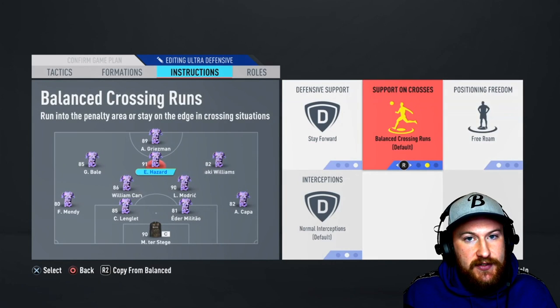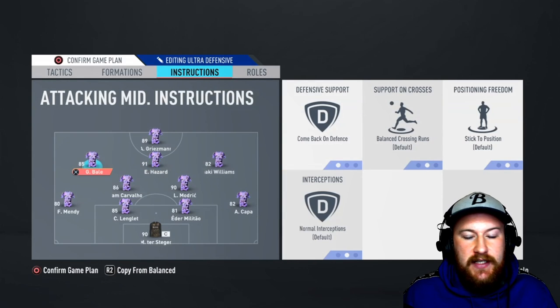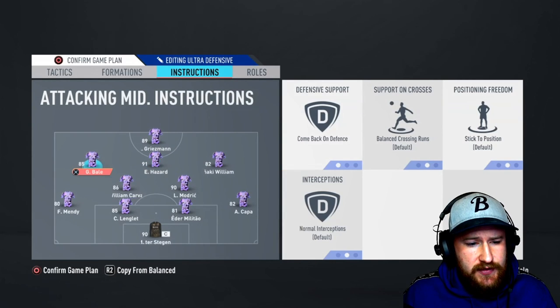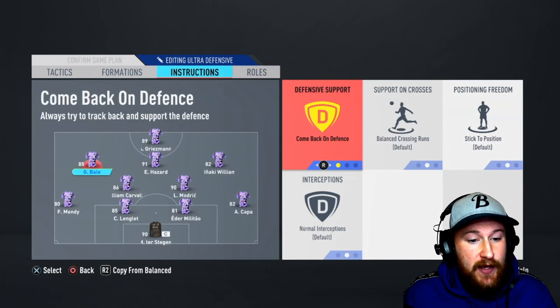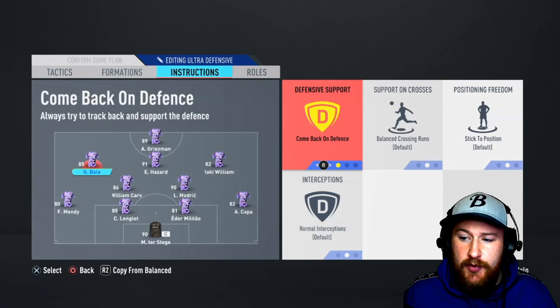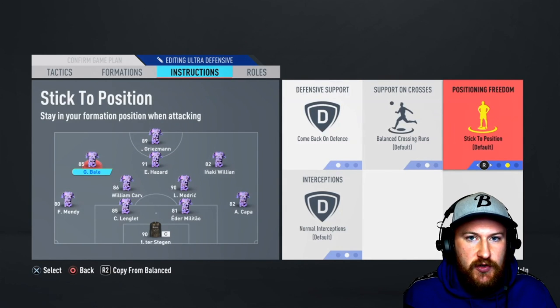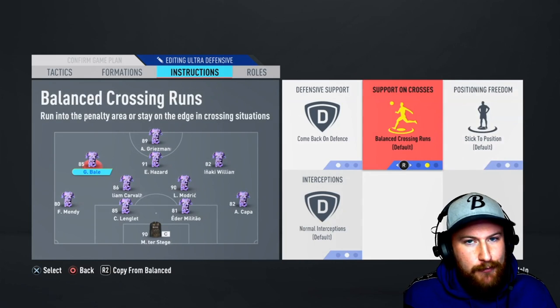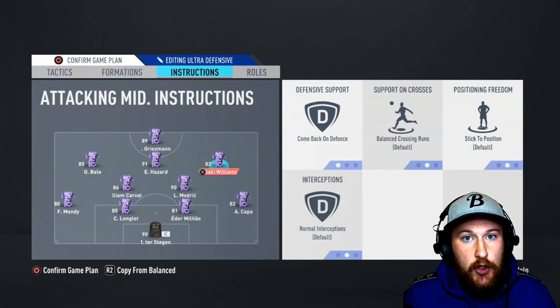Set the CAM to free roam and leave the other two on balanced crossing and normal interceptions. For the left and right attacking midfielders, set those on come back on defense so they help out when you don't have possession. Set them to stick to position rather than free roam — we want them disciplined in their shape. Balanced crossing and normal interceptions for both.